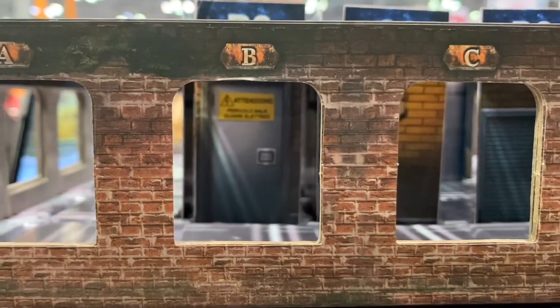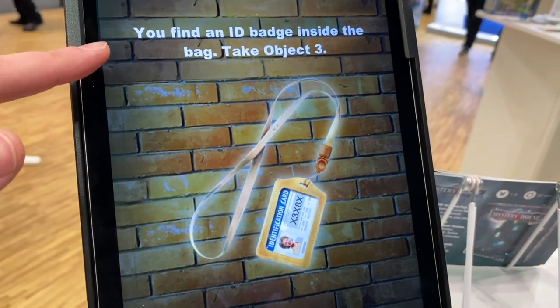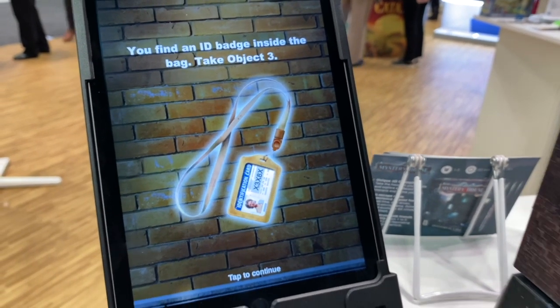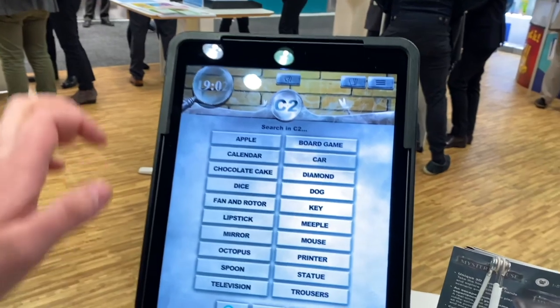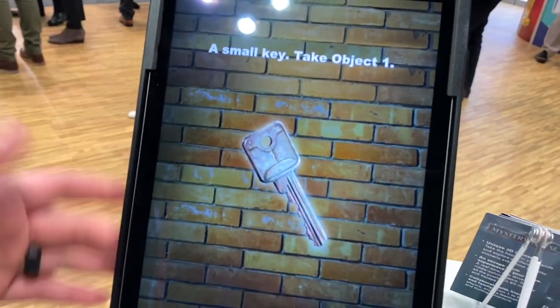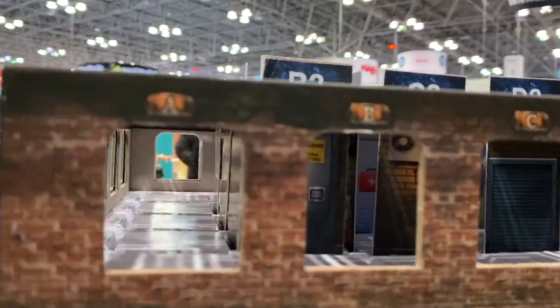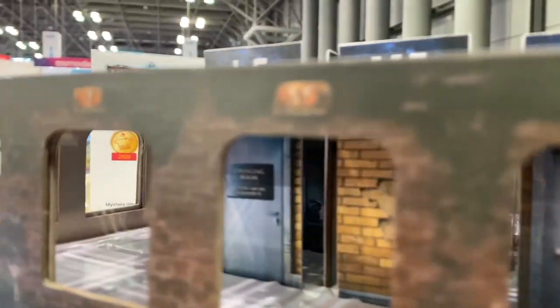If you see something you want to interact with, look at the corresponding card and choose the item on the list. On card S5, I saw a purse outside the building — clicking 'bag' instructs me to take object number three, an identification card, which may also have clues. On card C2 you can see a key hanging from a little AC unit — selecting 'key' in the app means I've now found a key.